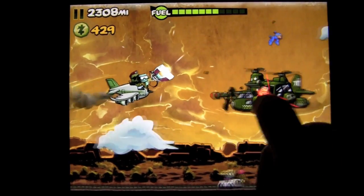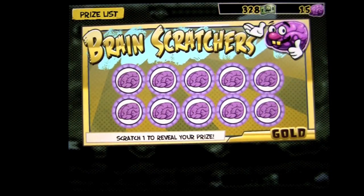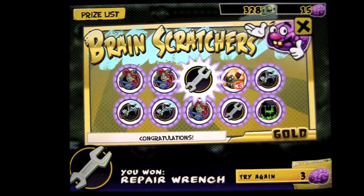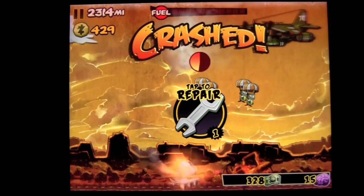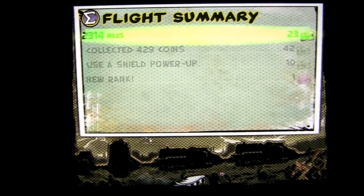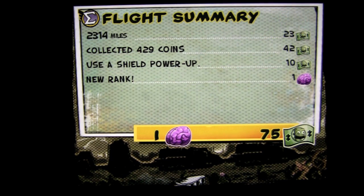Why aren't they infecting that thing? It's crashed — confirmed. I'm using my ticket right here; it's going to give me a wrench, so now I can keep on flying. I'm going to go ahead and let you come into the hangar. If I tap repair I could keep on going — but watch out, because they'll kind of trick you into using what you just won. So be careful with that.